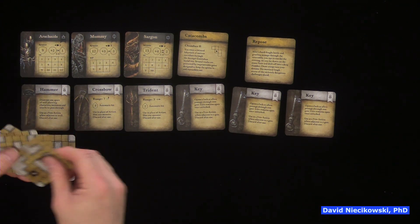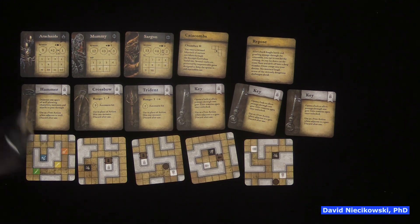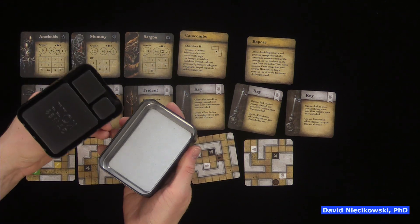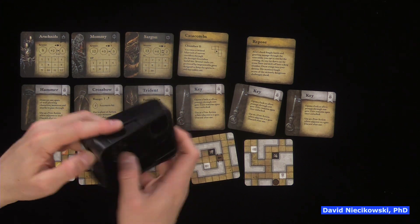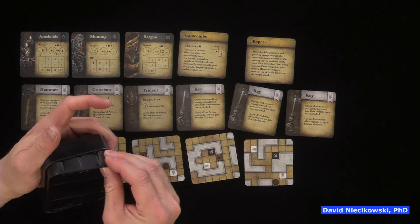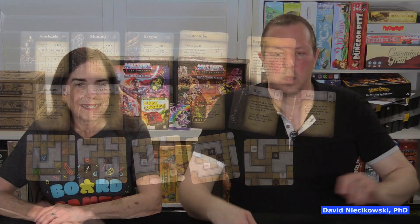All right, well it's supposed to be a mini dungeon - it's definitely a mini. The Goonies expansion has something hidden. So that is Dark Tomb. Yeah, I'm excited. We will try this first, of course, before we do it on camera, and you can see if it's something worth getting. Thanks so much for watching. We'll see you guys in the next video. Bye-bye.